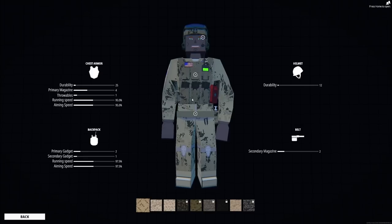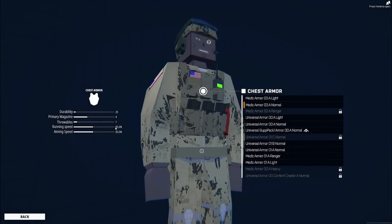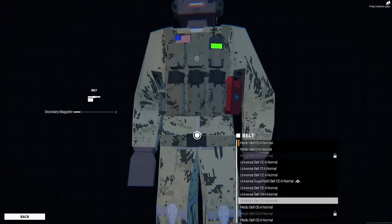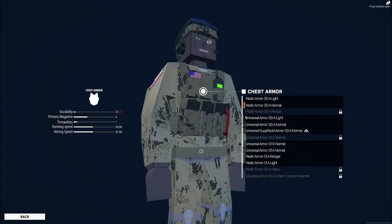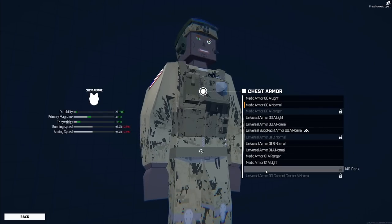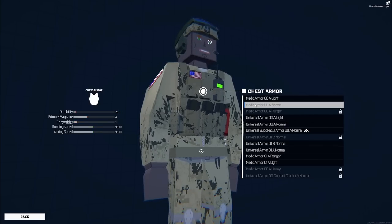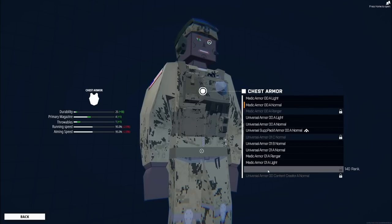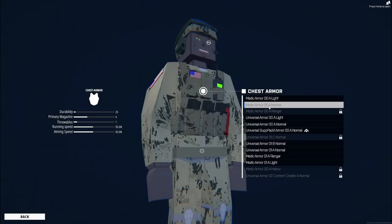The first thing we're going to discuss is under the character tab, the chest armor section, because that affects your running and aiming speed. The backpack also affects running and aiming speed, but I'm not going to cover that. For chest armor, there's light, normal, ranger, and heavy. Light armor allows for better running and aiming speed. Normal is the default. Ranger has less durability but more primary magazines. Heavy has more durability, more magazines, and one more throwable, but less running speed.